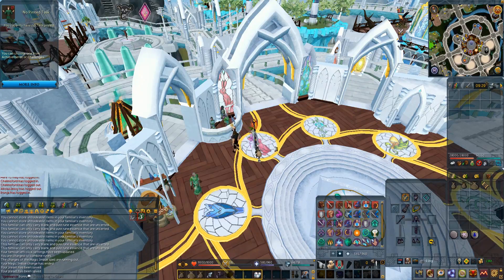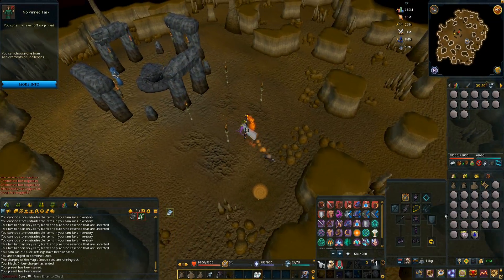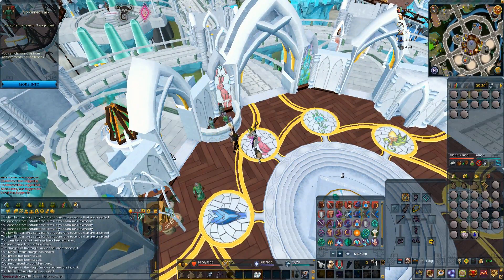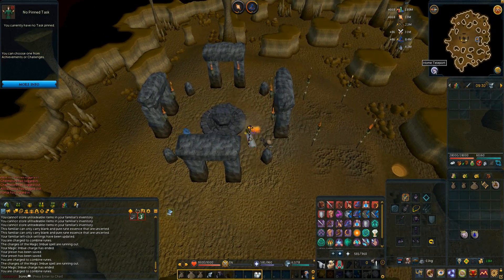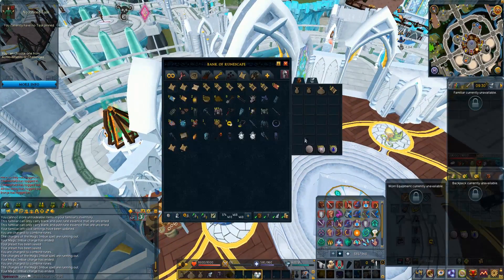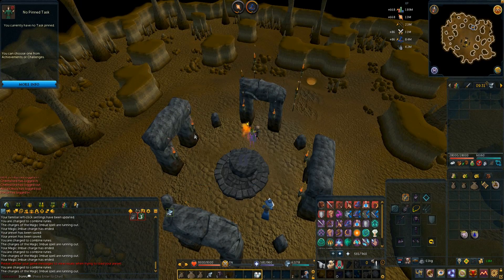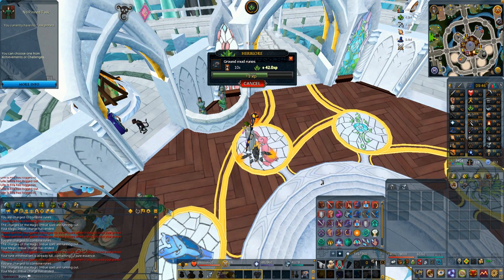It was time to make some Extreme Magics on my Iron Man, which means I needed mud runes. I made them the same way as in my guide — I had about 20 lumberyard teleports from clues, used those to go right outside the Earth altar, ran in, used the Lunar spell Magic Imbue so I don't need a talisman, then used water runes on the altar so all my essence turns into mud runes. Remember to take a binding necklace or you won't get anywhere near the same amount. I repeated this until I got about a thousand mud runes, then ground them to add to Super Magics to make Extreme Magics.